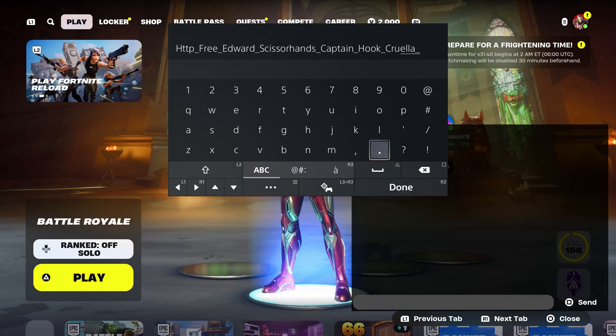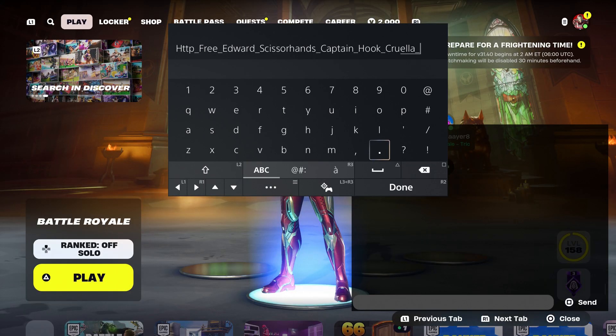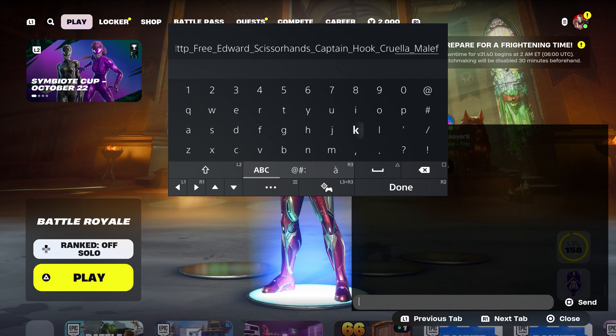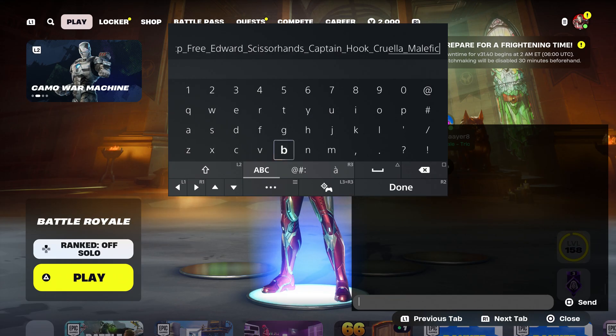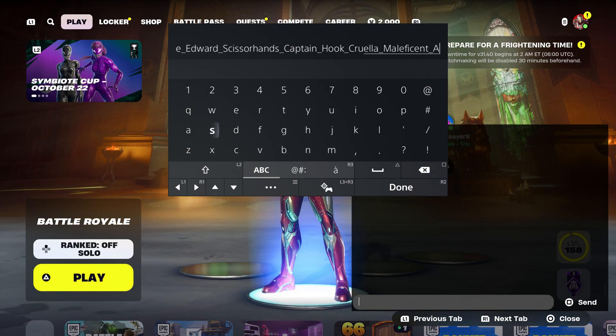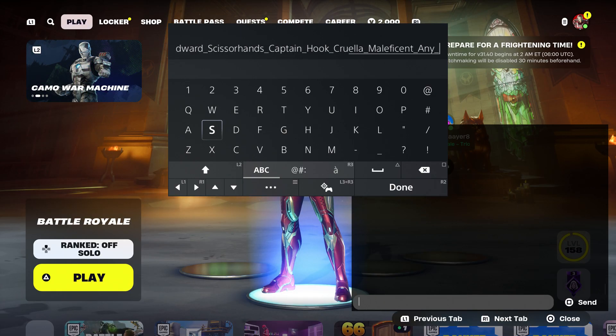The next one is going to be this skin right here — this is her name, by the way. Make sure you type in her name, just like that, the way I'm showing you. And for anybody that's trying to get Midas in the item shop, I'm going to show you, and the pickaxe. Put underscore, and then we're going to type in any skin — that's including Midas — and the pickaxe.